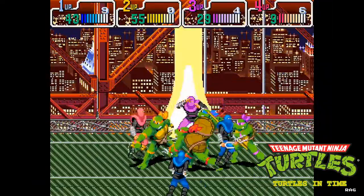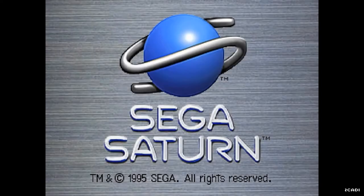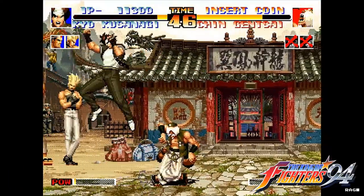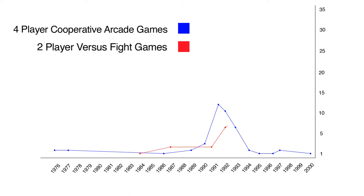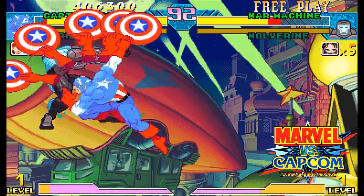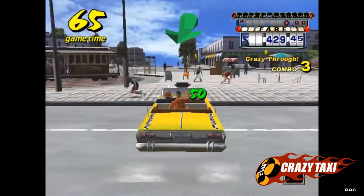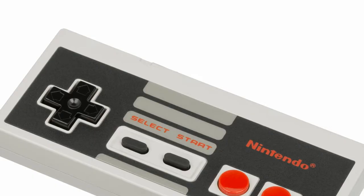Could this sudden downtrend in the genre in 1994 be somewhat related to Atari's patent? It's hard to say, because you have to keep in mind other factors — robust home consoles released in '94 like PlayStation and the Saturn that sometimes produced better graphics than their arcade counterparts, and 2D fight games gaining momentum. If we look back at the same chart and add in a line for 2D fight game releases, you can see a spike in '94 as well. So was the Atari patent a reason for the decline of 4-player cooperative arcade games and a catalyst for the growth of 2D fight games? It's plausible, but I doubt it. I find that sometimes patents and copyrights on ideas stunt the growth of a genre and actually hinder the evolution of gaming.